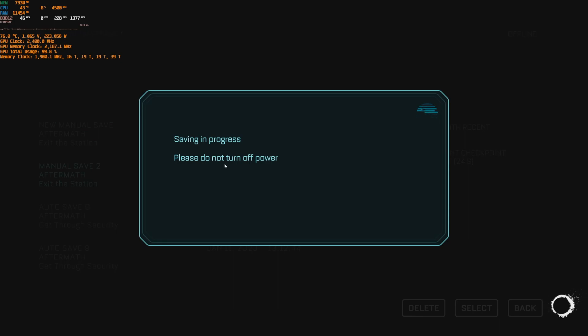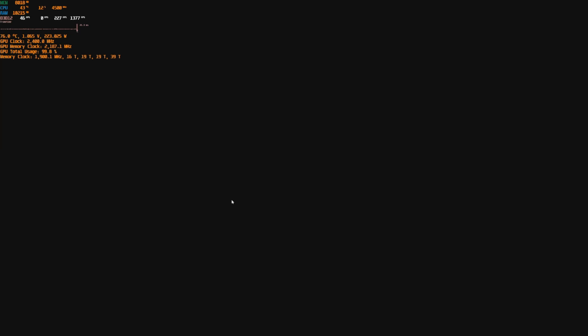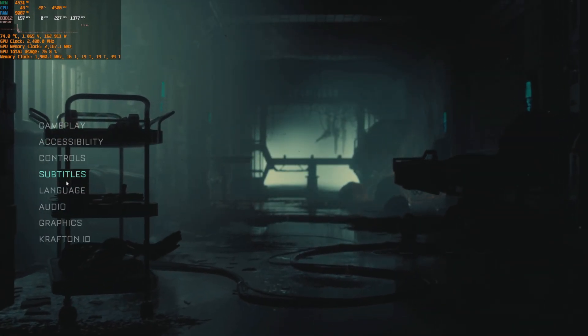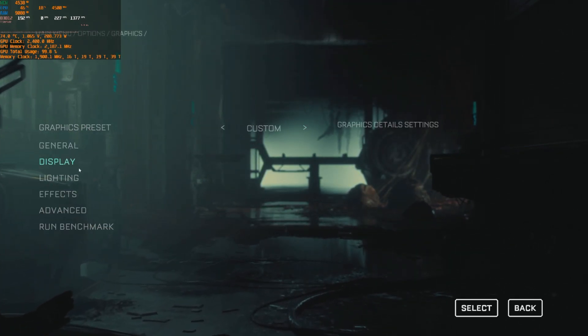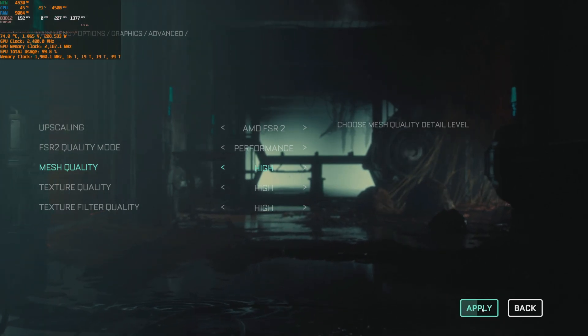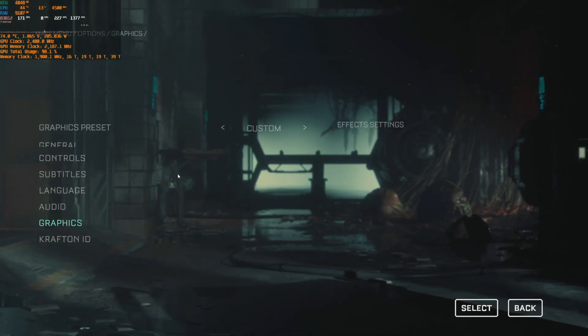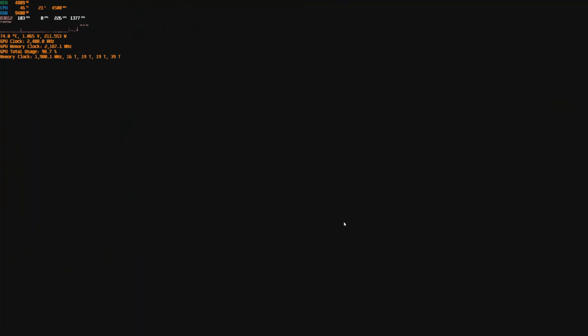Let's save progress and go back to the menu. Go to Options > Graphics > Display, set 4K, then go to Advanced and set FSR to Performance mode. It looks good on Performance mode.